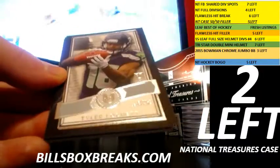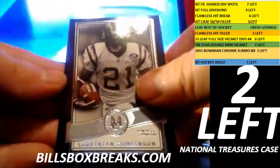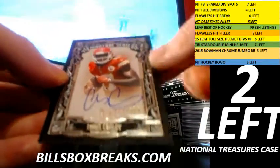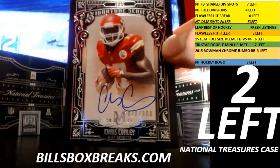Last pack. Out of 99 — Tevin Coleman, Tyler Lockett rookie, Marshall Falk, and the last auto going to the Chiefs: Chris Conley, card number 78 out of 300.